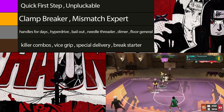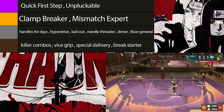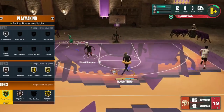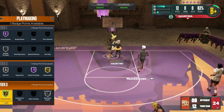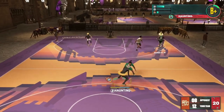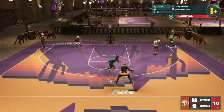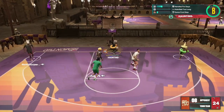Vice grip is a very good badge depending on your build and how you play. Vice grip and special delivery are solid badges, but at the end of the day these are badges you'd want on bronze at most. The personal badges I use on my 6'1" guard — clamp breaker, unpluckable, quick first step, and bailout — those four badges are probably the most important no matter what your height is. The rest you can figure out for yourself and adjust to your play style.